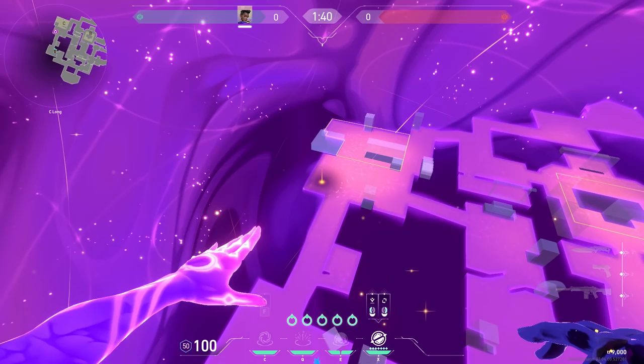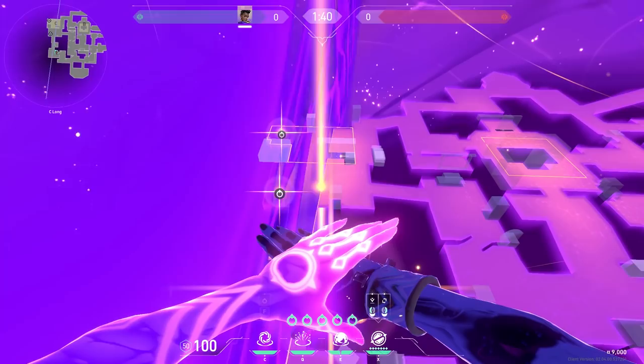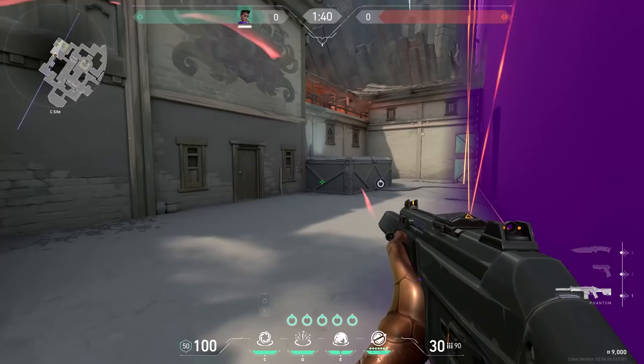Now to the last map, Haven. Just like Split, entering C with your ult is very easy. Use two stars on the left, use your ult straight through the middle, and enter with your team. It's almost impossible to counter. Use your stun on the left and your black hole at the end and just plant.